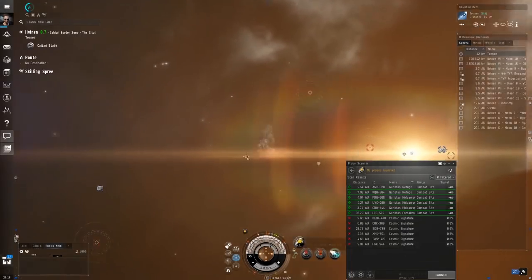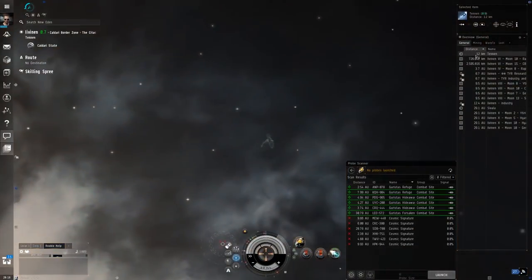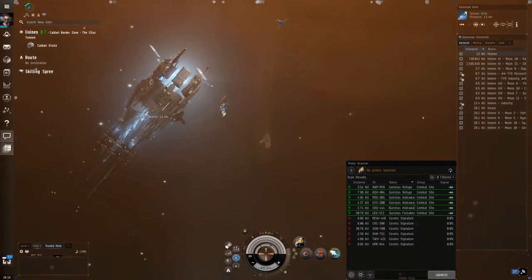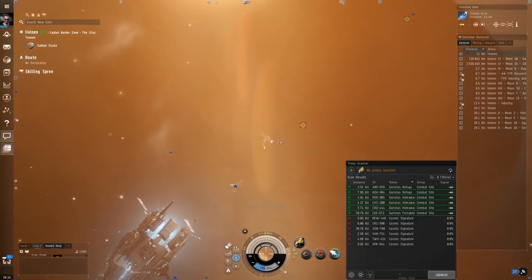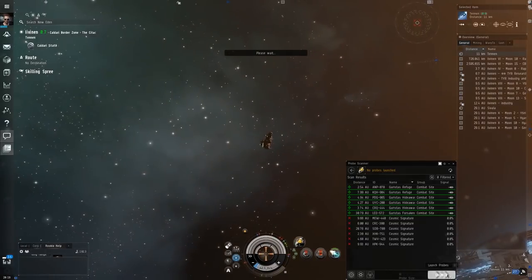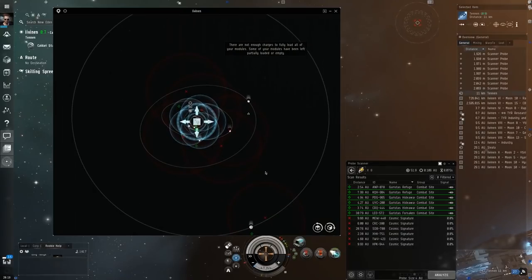So I found the Ivenin system using the agency screen — it's got seven signatures and is still high security at 0.7, so it should be relatively safe. I'm making the jump — just two more jumps away. You can see there are a bunch of unknown cosmic signatures. This loadout is just the minimum: the core probe launcher, the two analyzers, and a micro-warp drive for quality of life. You're not going to want to go naked like this generally speaking unless you want a ship that's truly fully disposable. It would be a good idea to load up combat probes and add weapons, but we'll save that for a follow-up video.